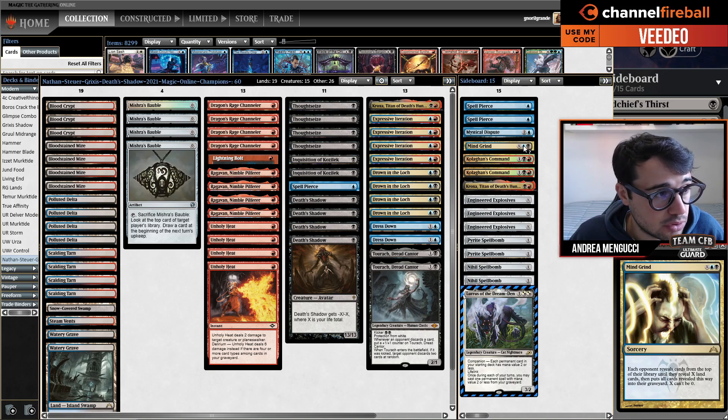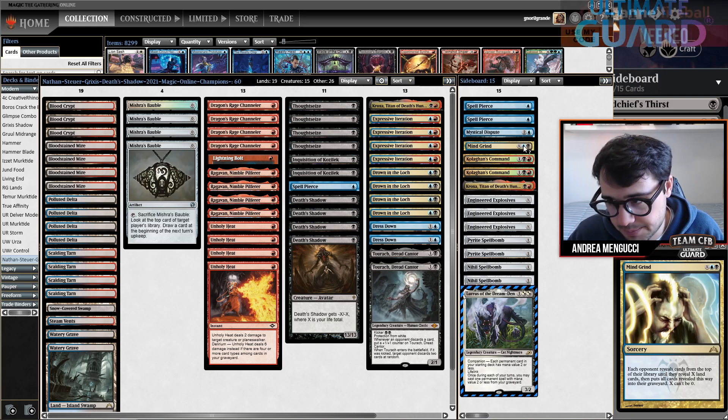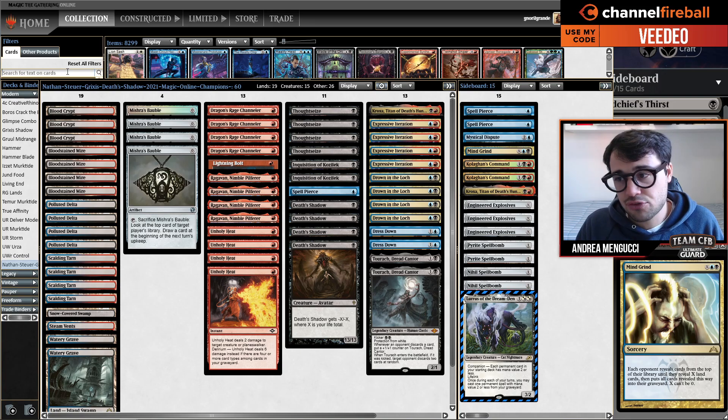Corey Balmaster unfortunately lost the semifinal, so he didn't get the set championship invite. Modern right now is in the hands of this deck. How can you beat it? What can you do to try to fight it?